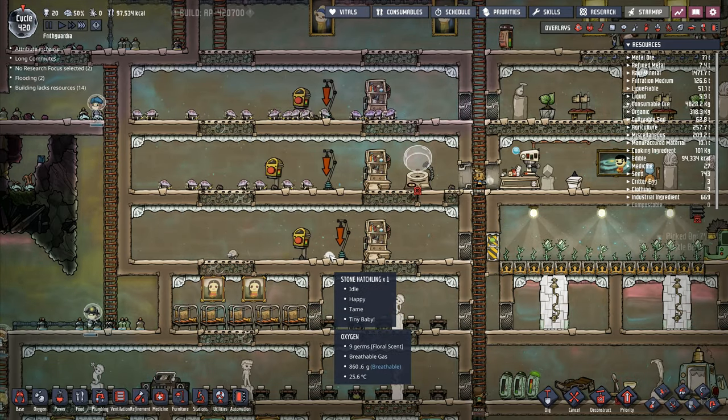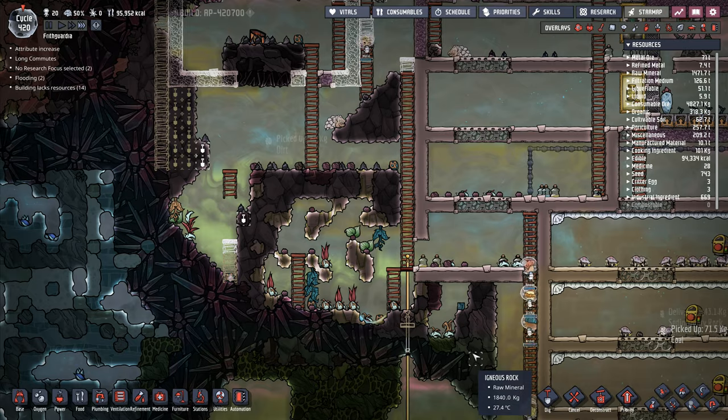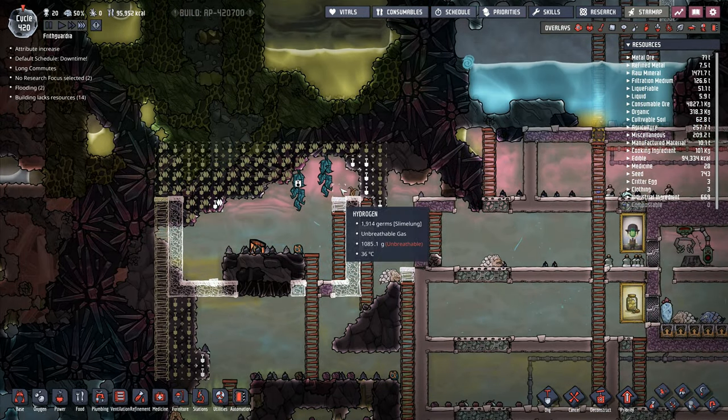I don't know if I get more coal from the igneous rock or not — it'll be interesting to find out. The stone hatches will eat any stone, but igneous rock is what we've got more of than anything. Now I just need these guys to breed a little bit. They're only tiny babies just at the moment, but they'll get there.